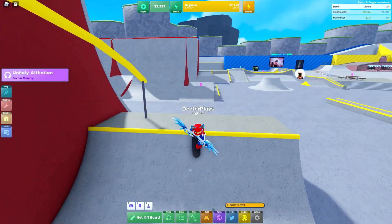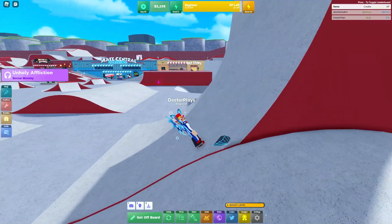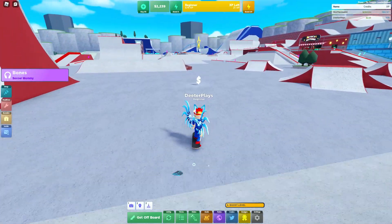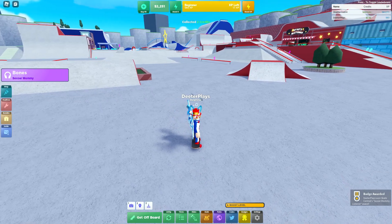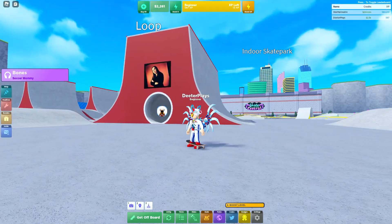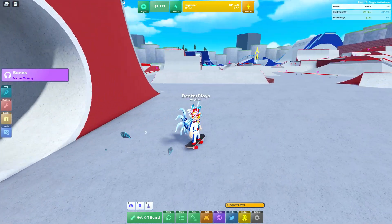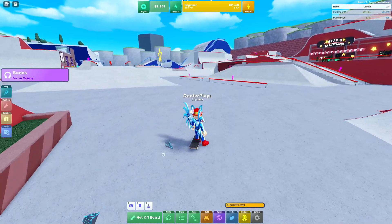The next thing you have to do is just listen to the end of one of the songs. You can see it still says Unholy Affliction, so just kind of hang out in the game. Some songs are a little bit longer than others but they should be about two or three minutes. You can see it switch songs and now on the bottom right it says Soccer Mommy listener — so we listened to the song and we've got the badge, and that will give us the shirt.